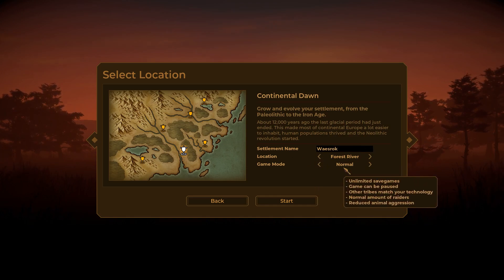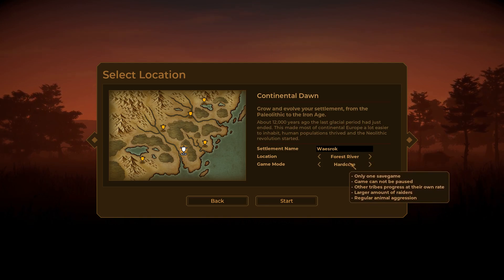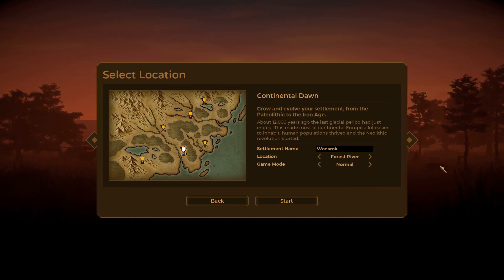Here's the difference if you want to see: Normal mode has unlimited save games, game can be paused, other tribes match your technology, normal amount of raiders, and reduced animal aggression. Hardcore has only one save game, game cannot be paused, other tribes progress at their own rate, larger amount of raiders, and regular animal aggression. So here we go — start.